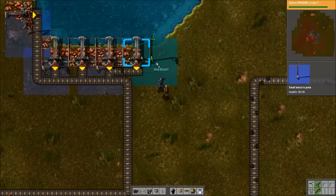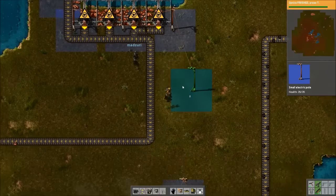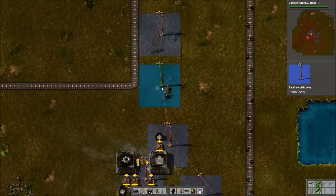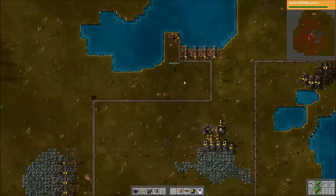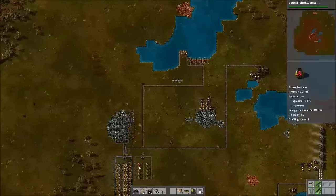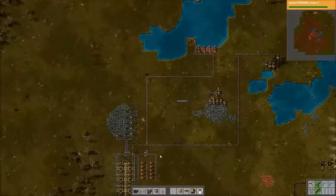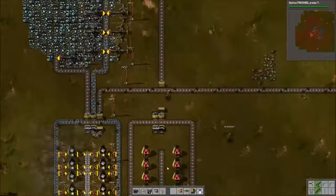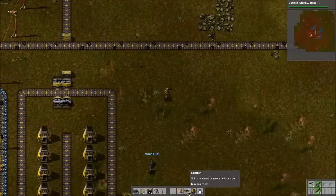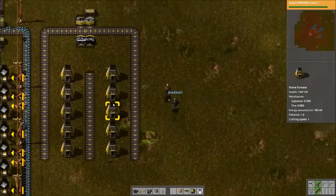So we're just grabbing — tapping this copper patch entirely. We have five miners, which should be enough to support ten furnaces, which is exactly what we have here. That's even planned out perfectly.